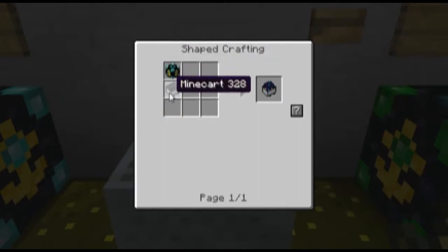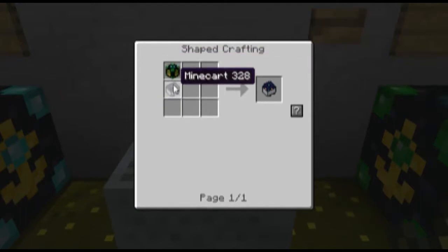The anchor cart is a world anchor plus a mine cart. Personal anchor cart — same thing, but a personal anchor and a mine cart.